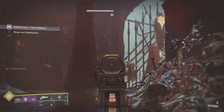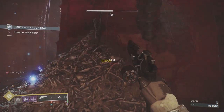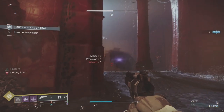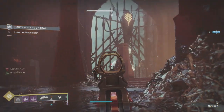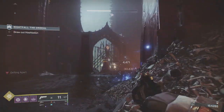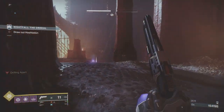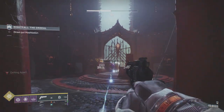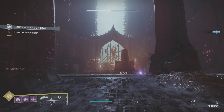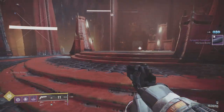I'm taking my time taking them down because I'm trying to save ammunition, not because I can't take them down faster. That's one down. I'm also trying to hold onto my rift - I don't want to use it just to take these two wizards down. As soon as we take the wizards down the boss is going to come out. We're going to put a grenade and a super on the boss as soon as she appears.